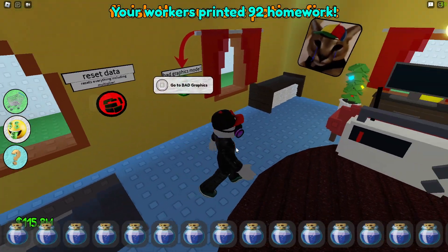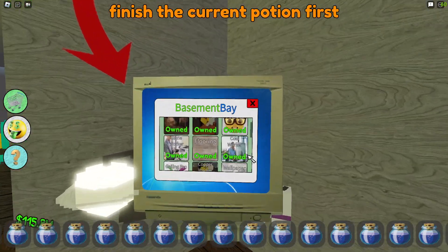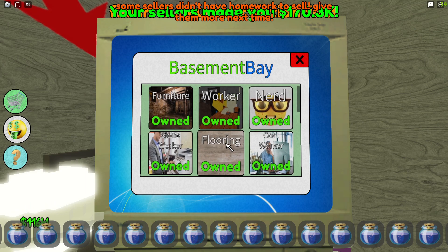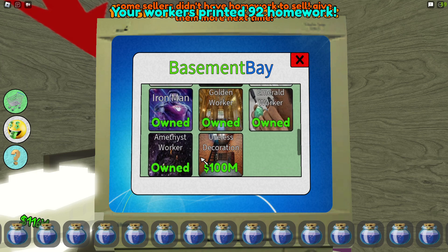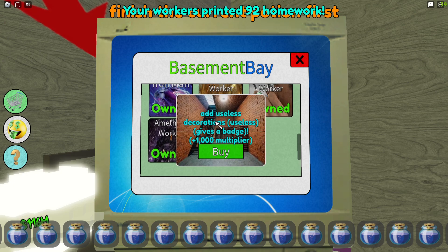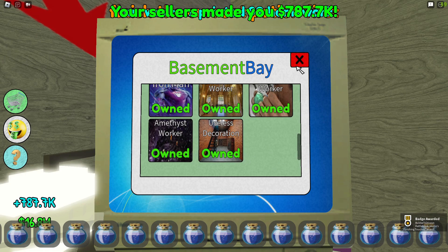The other thing you can do is automate your money. If you come down to the basement there is another computer where you can buy different people — furniture and workers. The nerd will every so often find new sellers for you, so you don't even have to go get sellers yourself. Different items boost your workers' morale and how much they make. Gold worker, emerald worker, amethyst — these are better workers that will make you more money. We're gonna buy the useless decorations — it's a useless decoration but it gives a badge plus a one-thousand-dollar multiplier.